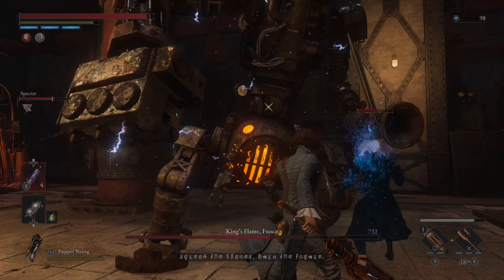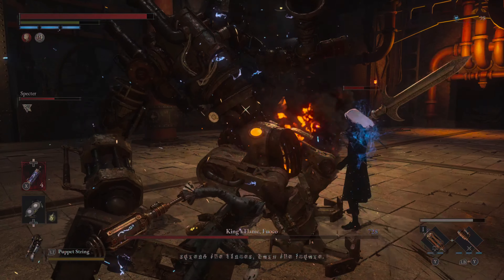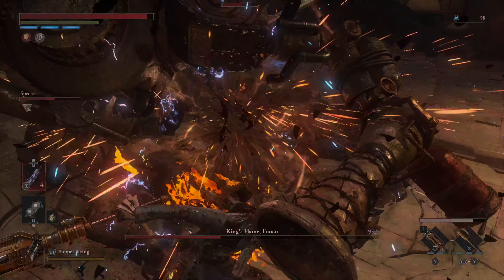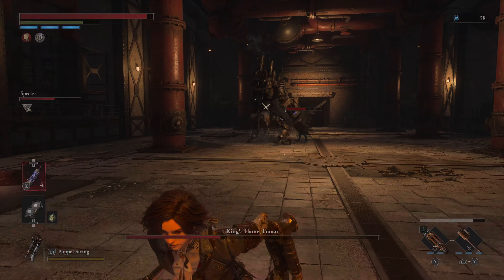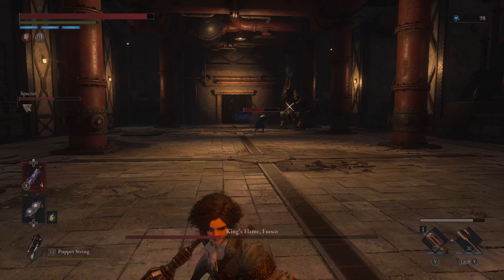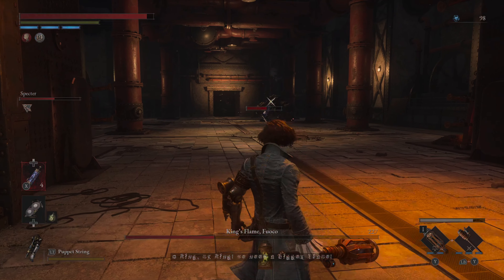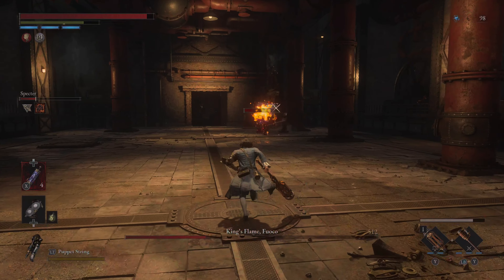Obviously he's a puppet, so electric is going to do well here. Electric does well against any enemy because it builds up the stagger meter. I thought he was going into second phase so I backed off — and yeah, here he goes. You can see how much of the floor is taken up by that fire AoE.